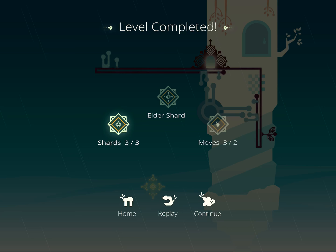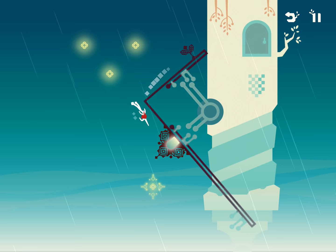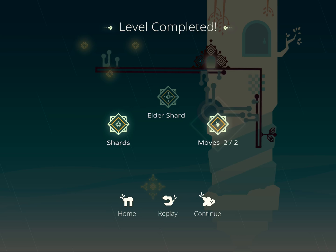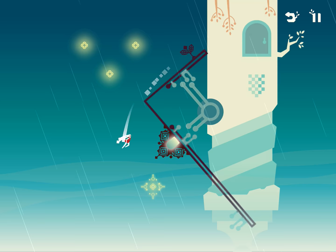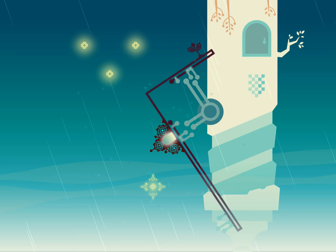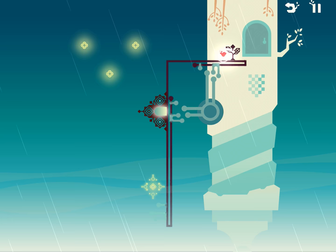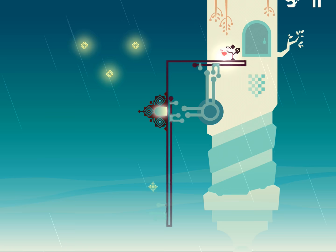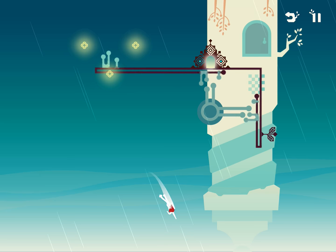Let's try to do it in two. Two! Yay! Should we try to get that Elder Shard? Oh, that was like one move. That didn't work. Maybe if I go off the other side... Oh no! Come back! Come back! Come back! How could he possibly do this?